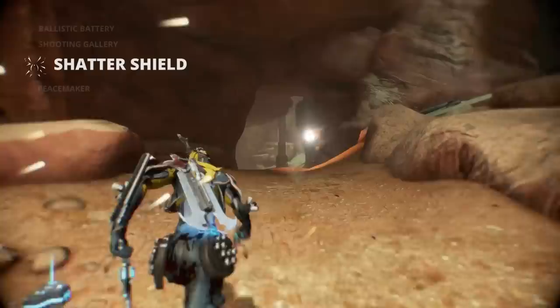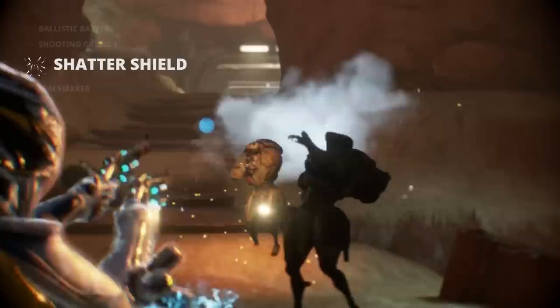Shatter Shield covers Mesa in a protective shield that reduces incoming damage, while also deflecting incoming projectiles toward nearby enemies.